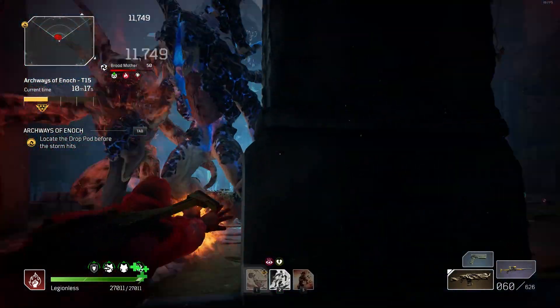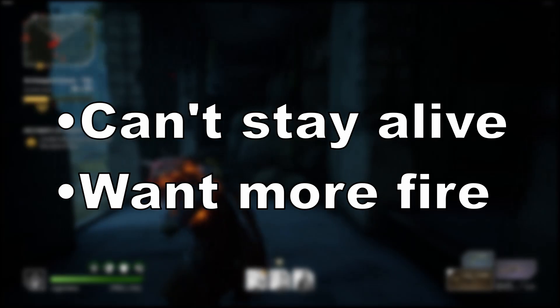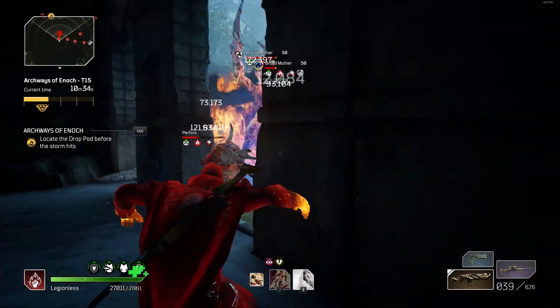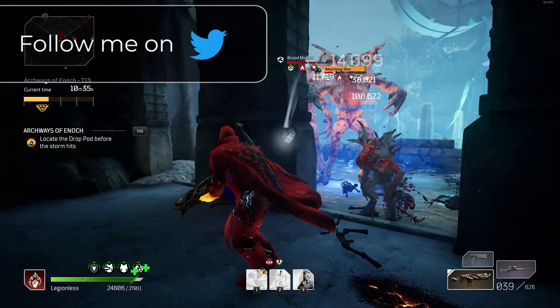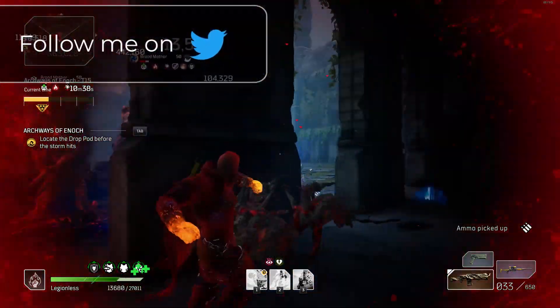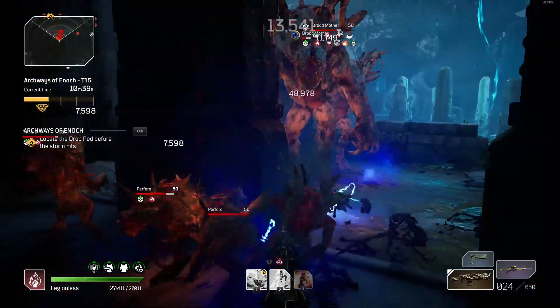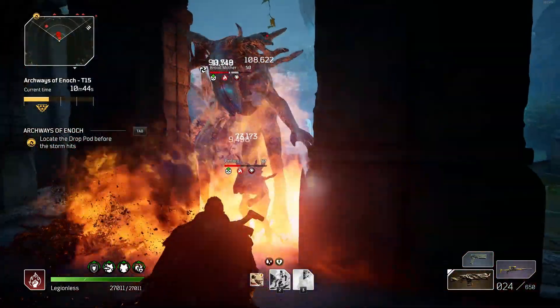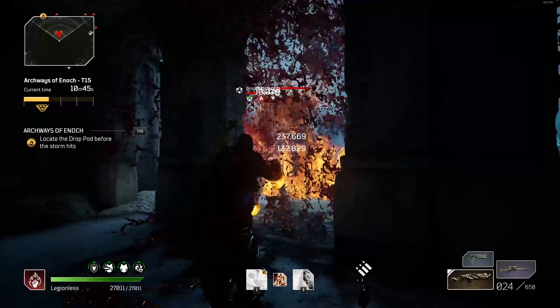This build is for you if anything I'm about to say resonates. You're playing solo or in a team and always dying or going down first. You want to be almost constantly casting fire. Or maybe you're stuck at a challenge tier because you don't do enough damage, or you die before you can do a ton of damage. I got stuck with this problem around challenge tier 10 and 11, where I wasn't able to survive long enough to finish an expedition, or do enough damage to finish the expedition fast enough to unlock the next tier.